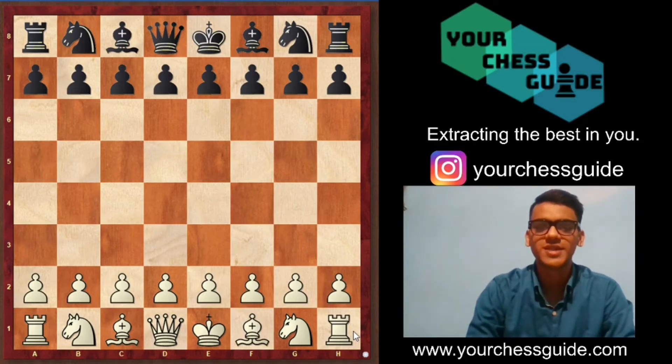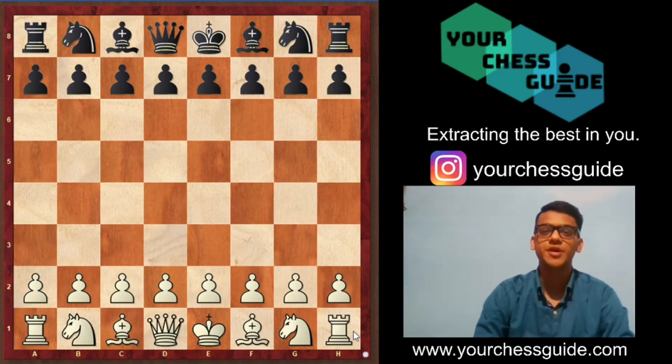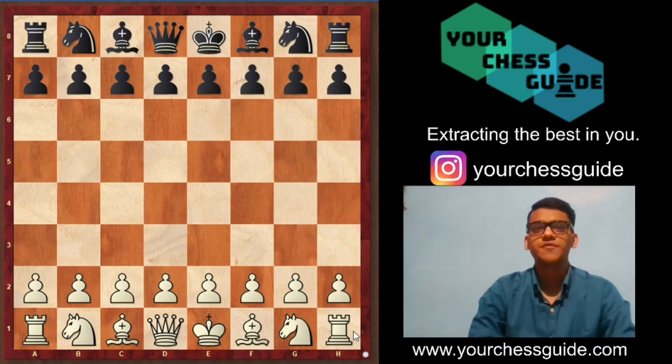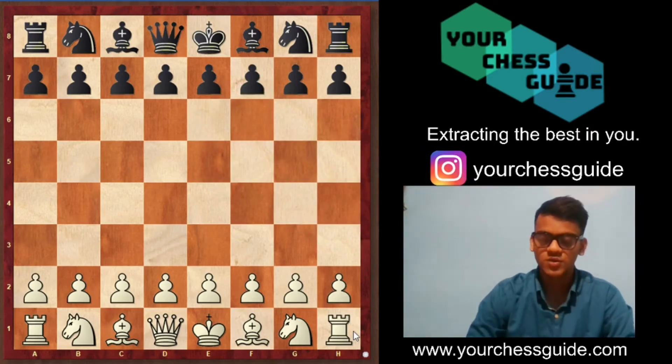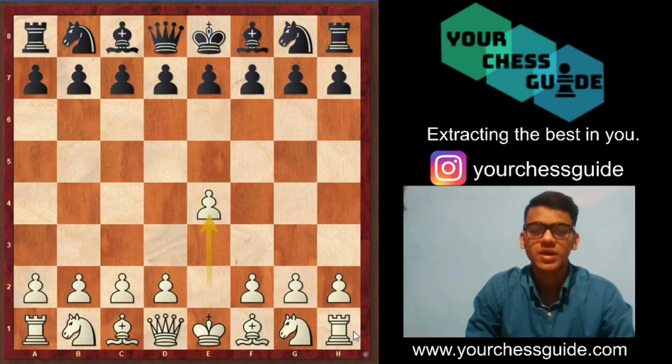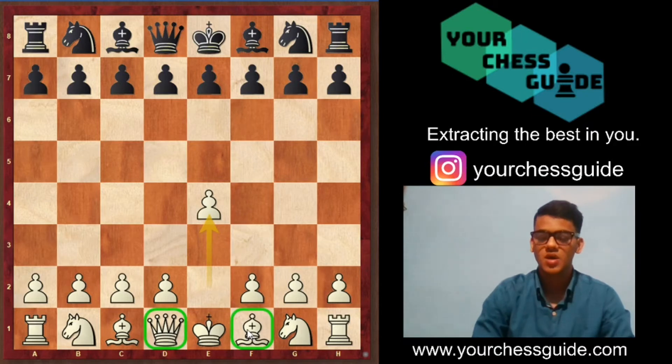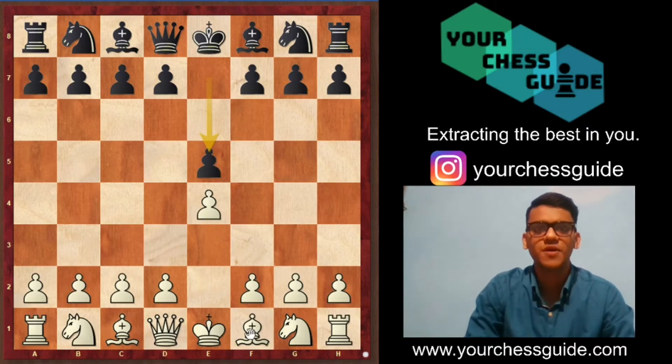Welcome everyone to your chess guide. Let's have a look at some opening tactics in the Philidor Defense. The Philidor Defense starts with white playing e4, grabbing the center and opening up two of its major pieces. Black responds with the move e5.